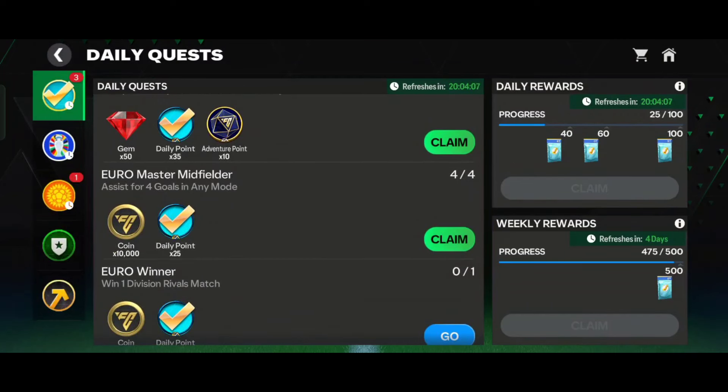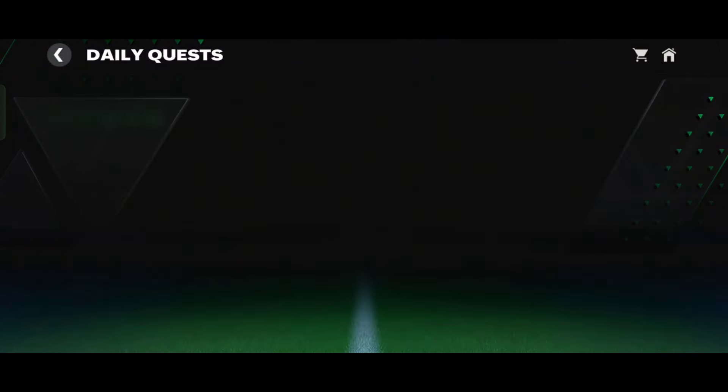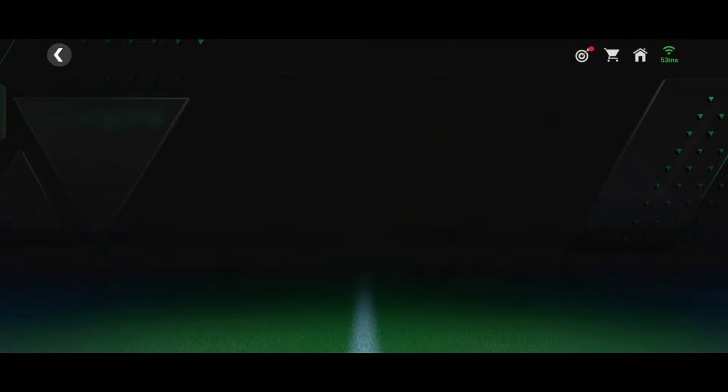For the next two quests, like assist or play one division rivals match, just play a VSA game and these quests will be completed.